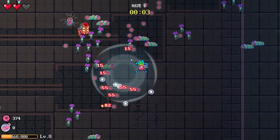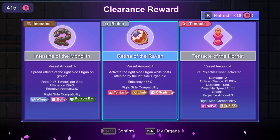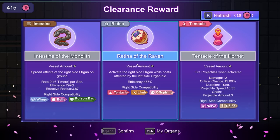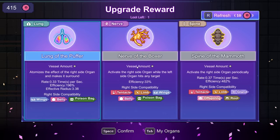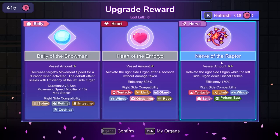Luckily, I heal between waves so it's not that big of a deal. I don't have any Unpacked Organs. Activate the right side of the organ while hosts affected by the left side of the organ die — interesting, I'll snag it. And while I can go for another Lung, I'm going to go for Nerve.